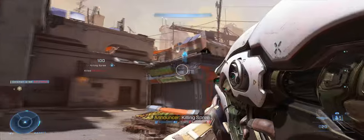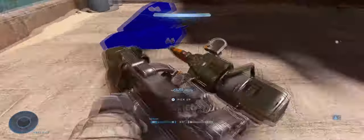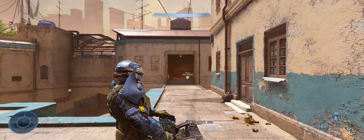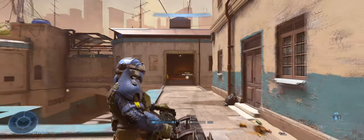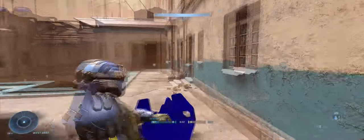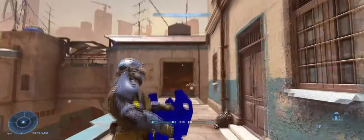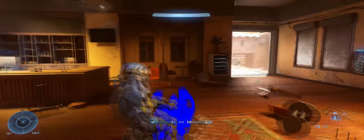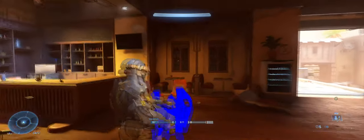Next up we got the rocket pod. This rocket pod was in Halo 5 as well — it shoots a few rockets, pretty badass. But what's even more cool is the gauss turret. I do miss gauss cannons and gauss turrets in Halo; it's one of the coolest turrets I think they had in Halo since Halo 2.